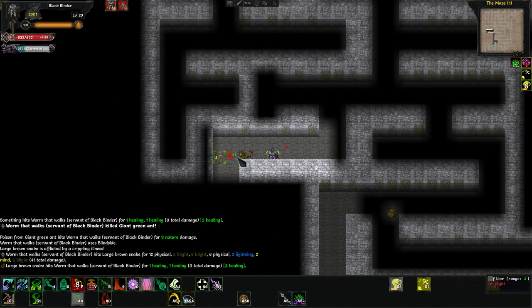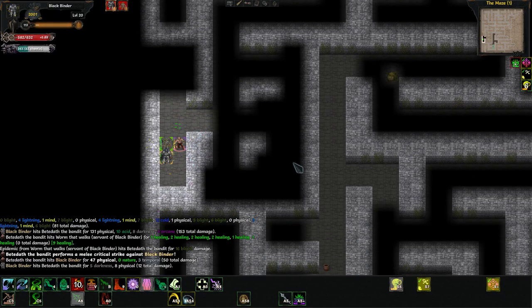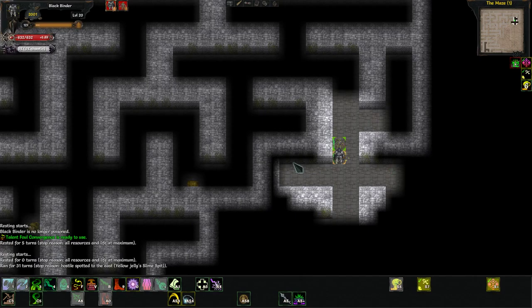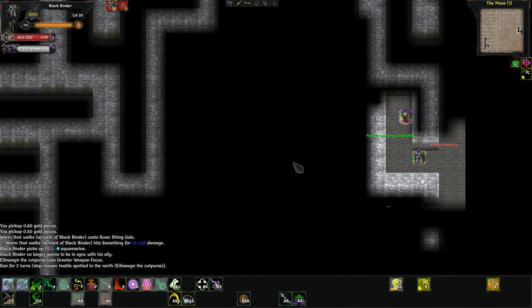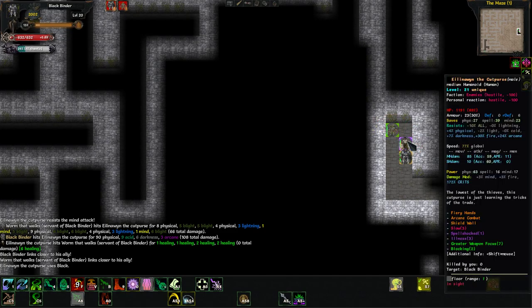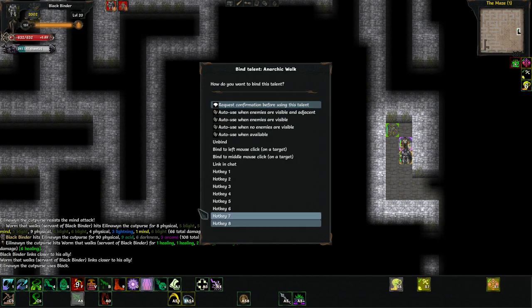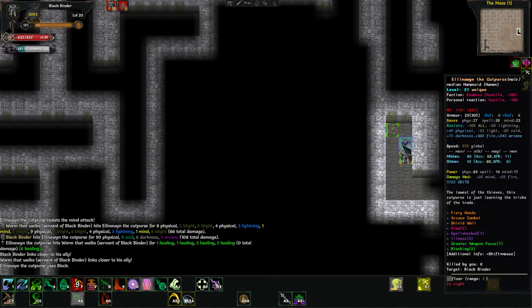He must have teleported away — shadow blades have teleport and phase door. We've got a spit coming at us but it was just from a jelly. We need to be careful here — he's got fiery hands, but arcane combat means he can proc a spell when he hits us, so it can end up doing a lot more damage than you're expecting. Let's dispel it.